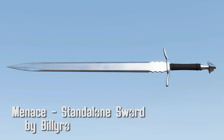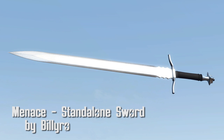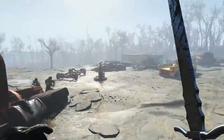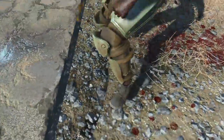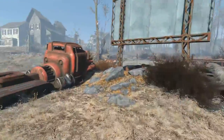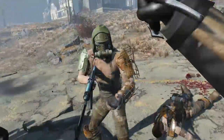Menace, standalone sword by Billy Rowe. Another classic sword from Billy Rowe. The Menace is a powerful sword with 60 damage and medium speed. There are no mods for this either, but at 60 damage, that's pretty good to take down most enemies. Billy Rowe's previous sword, the Regent, is a requirement for this weapon. It's not a huge deal since more weapons are always better, but it wasn't listed in the description, so I had to figure that out myself. Besides that, fantastic weapon.